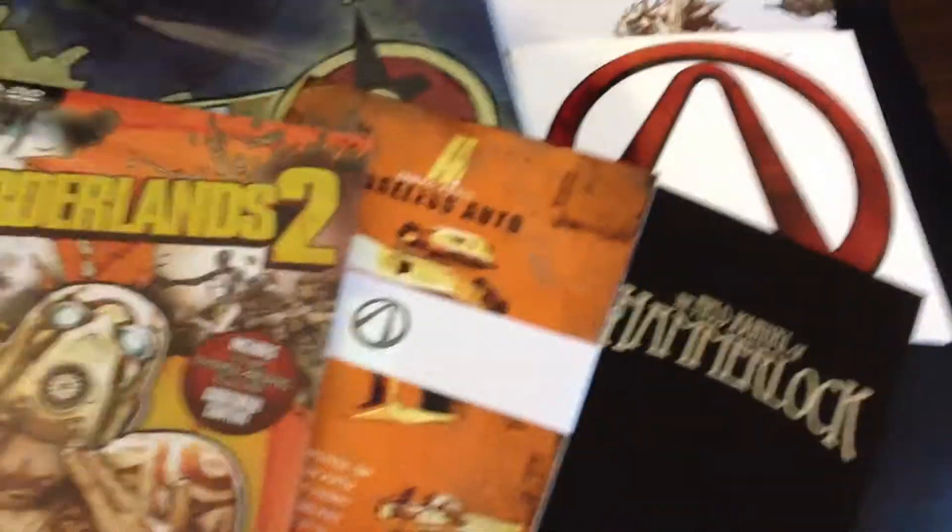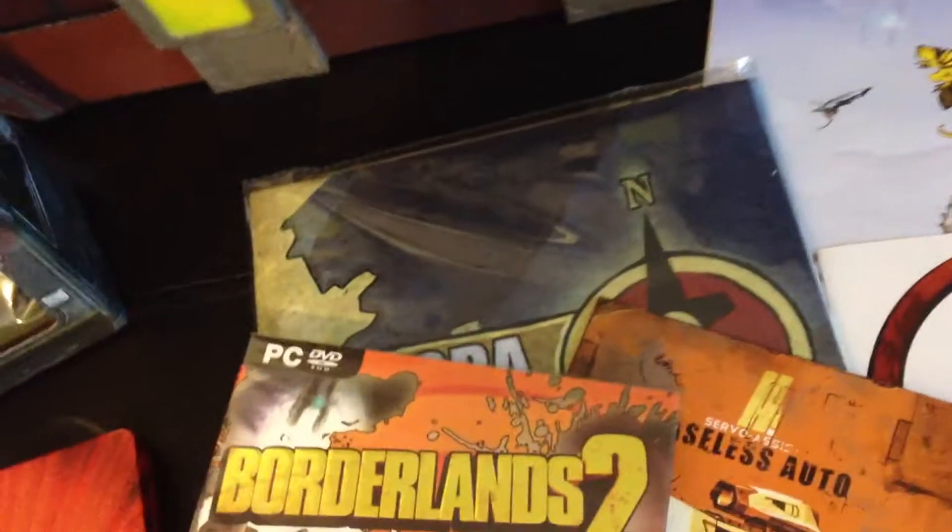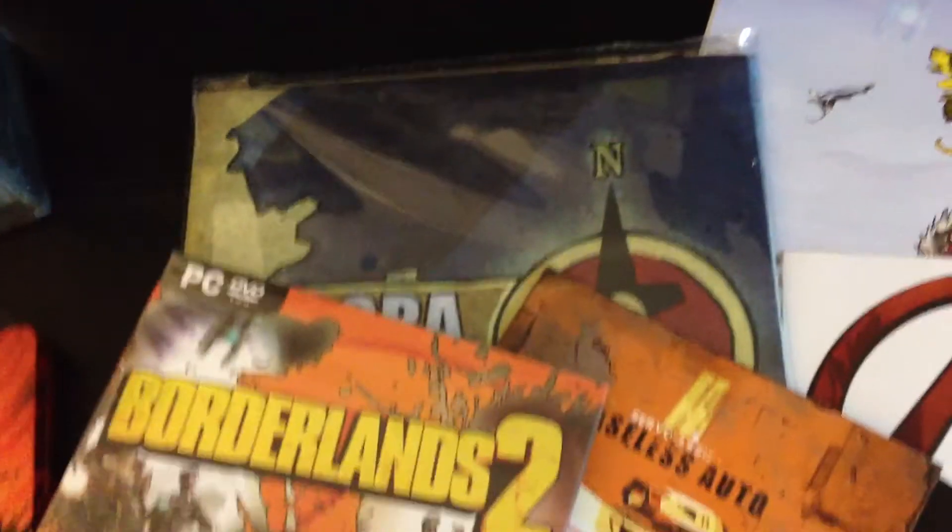There's a Hammerlock field journal — I've not looked inside these yet. Some badass stickers there. There's a poster and what looks like a cloth mat, which will definitely be hanging up on my wall somewhere. Obviously the loot chest itself, which is awesome looking.